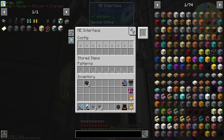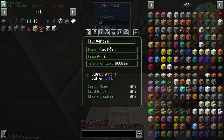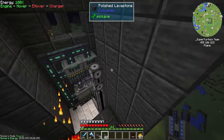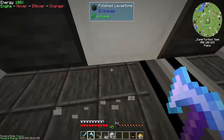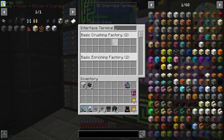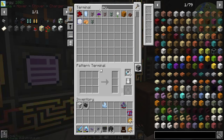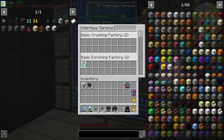We're going to put items in and take items out, and depending on the pattern it's going to push items in and then push them back out. Now we'll get a flux point set up — I've upgraded these cables to the triple tier so we can get this going. These now have power and internet connection basically — they're ready. Something went wrong over here — oh, the turtle got involved, that's my fault. It's mended. Let's look in the ME interface — basic crushing factory, basic enriching factory. Very cool.